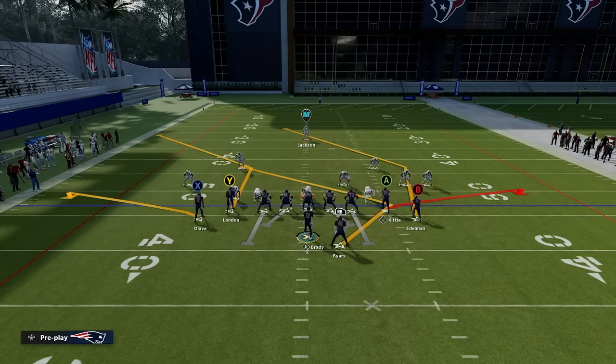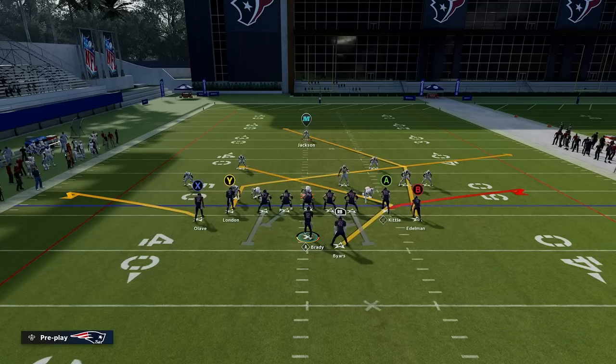What I like to do is use my flat routes — Alave and Kittle — to open up the zones. They'll take those flat zones to the sideline, giving me more space for slants, crossing routes, and angle routes in the middle of the field. When I run a play like this, my reads are really only Edelman or Byers. I know he's putting zones to take away corner routes, so I'll use my flat routes to push those zones to the sideline, vacating areas to throw to Byers or slants.